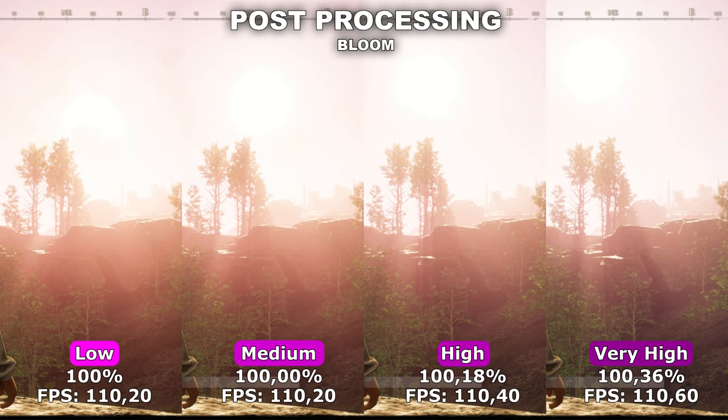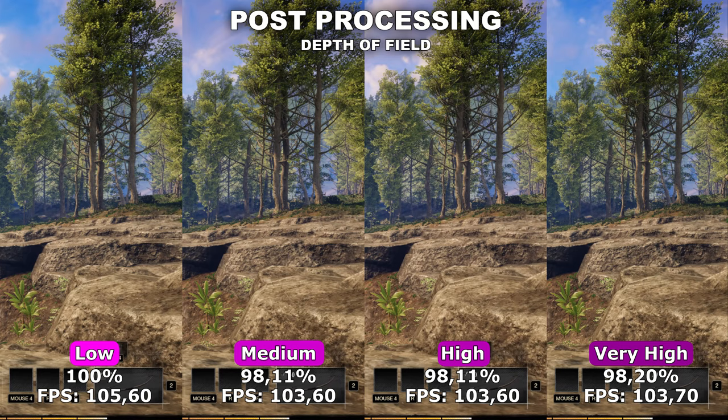In my first example, I tested out Bloom. What Bloom does is that it will make certain light sources seem a lot more realistic — so for instance, the light source coming from the sun, instead of just being a glowing bulb in the sky, is actually emitting visible light. However, in this game it doesn't seem to be affecting Bloom, because no matter what I had it on — low or very high — the results were the same.